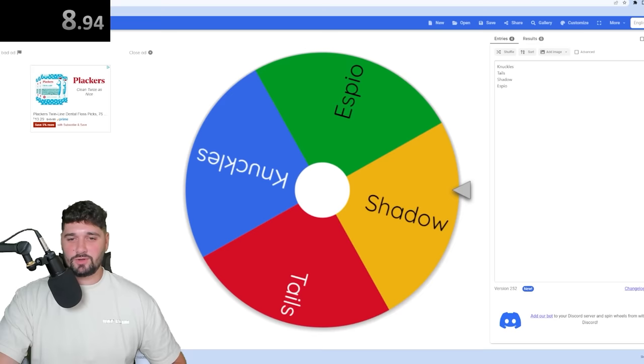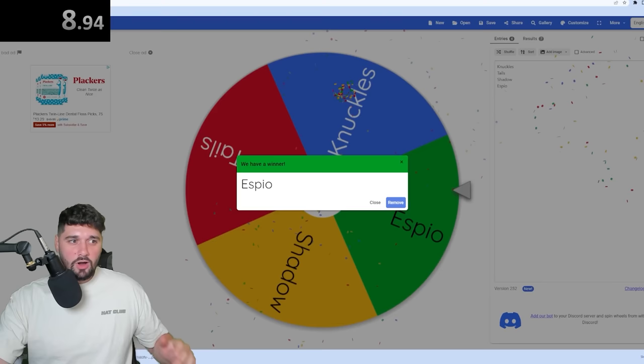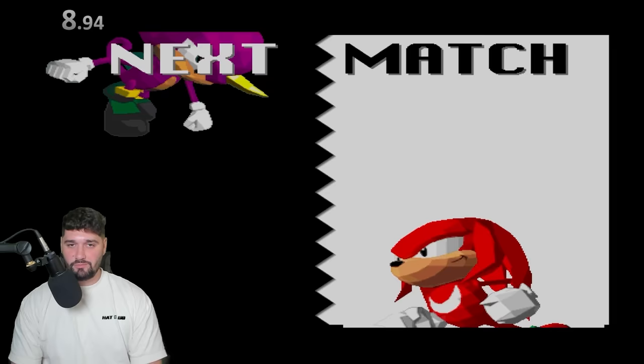I keep accidentally resetting my wheel, which is so annoying. We gotta touch Espio's color, which is purple. Let's go touch Espio's color. Sonic the Fighters time, baby! And we're gonna play as Espio, of course. The game is absolutely based, by the way — I love this game.